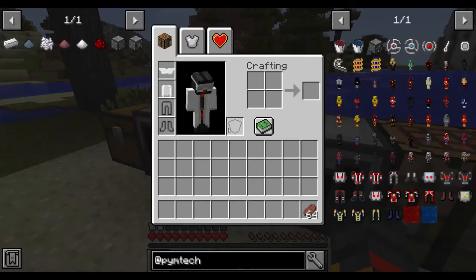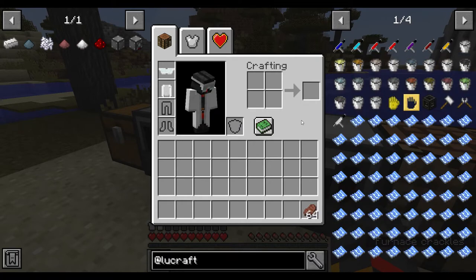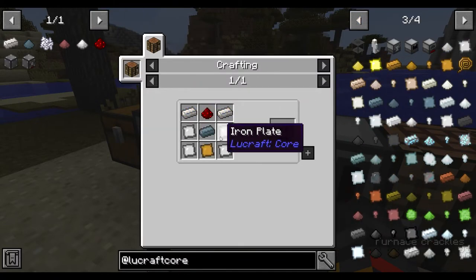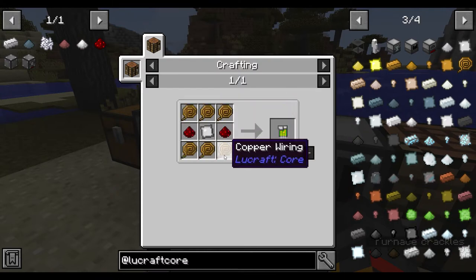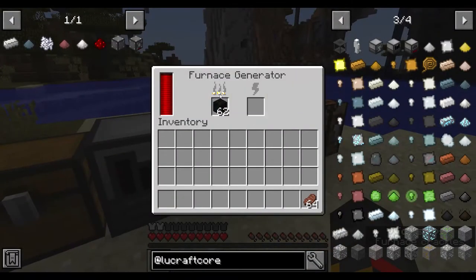First thing you need is a boiler and a furnace generator. The furnace generator is made like this with an LV capacitor, and the boiler is made like this with an LV capacitor and a basic circuit.